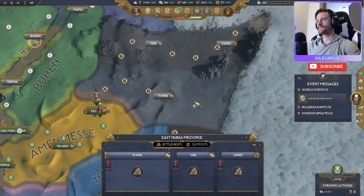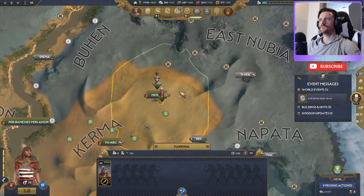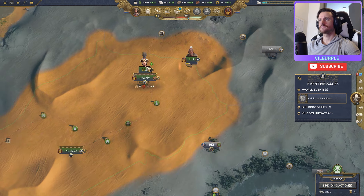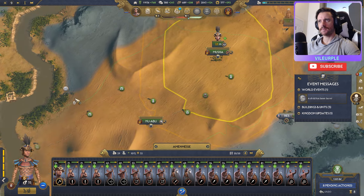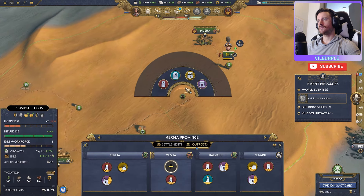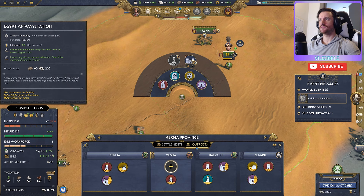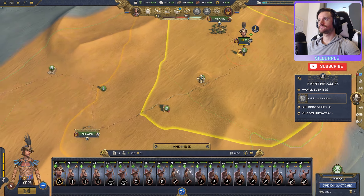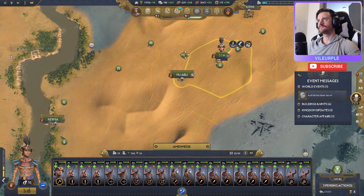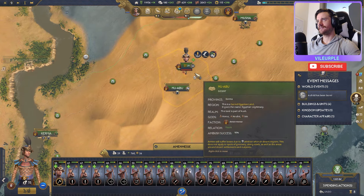This is also why we built up those towers and garrisons — just for situations like this. Some stuff is all burnt down here. We'll send one guy to be our claimer. With Amin-Mess, we're going to use this as a slingshot to get all the way back home, working our way back and getting buffed along the way. We can also build increased movement range here — quick construct it so we can hit that upkeep minus 15 and get back home.